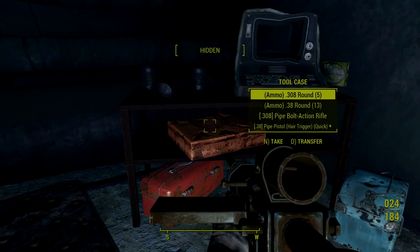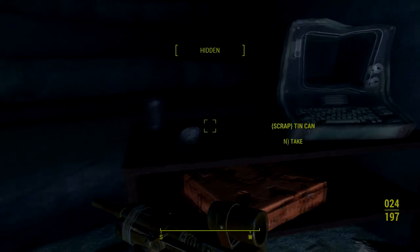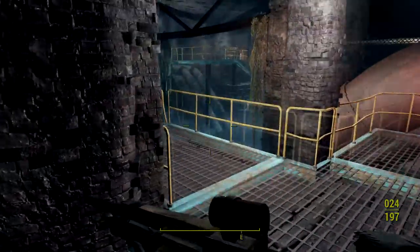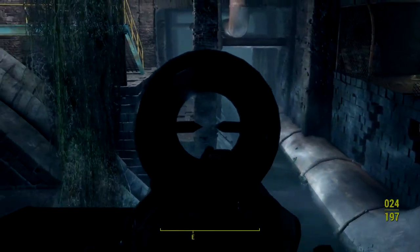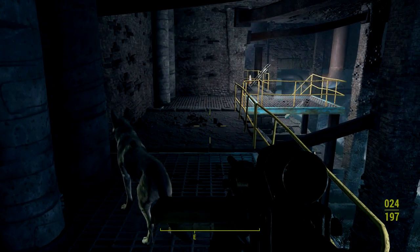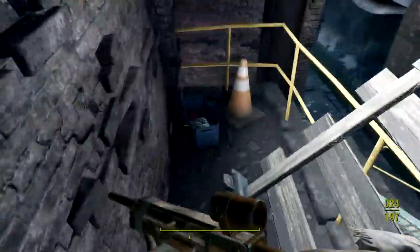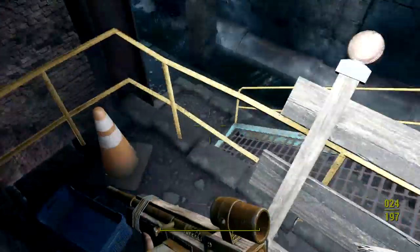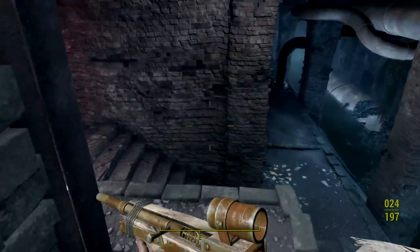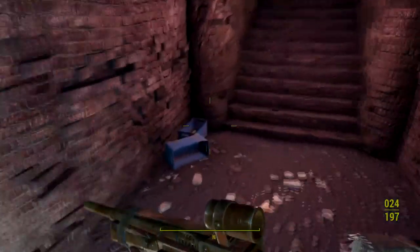Some kind of ammo, more pipe pistols, TV dinner tray. Aluminum can, red eggs — that is a lot of pre-war food. I'll take the pipe pistol too. Tin cans and a bloody mattress. Sugar bombs — the note said to buy more sugar bombs, now I have more. Might be a little late for those though.